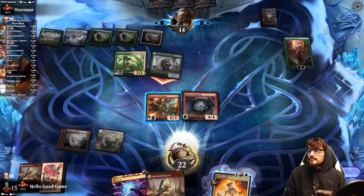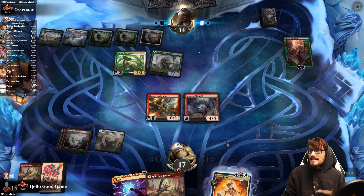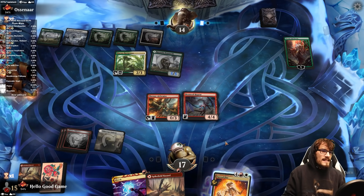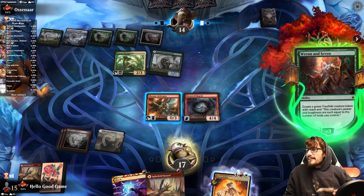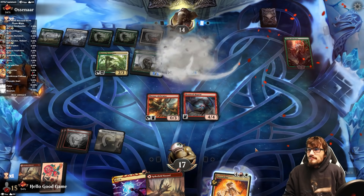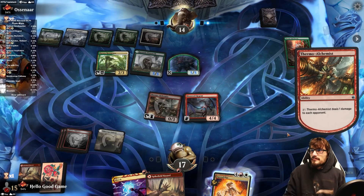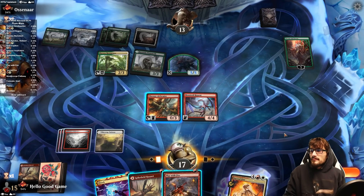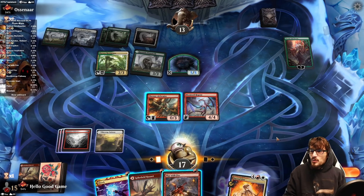No blocks — take the five, down to 17. Maya, you're being such a good girl — we should get a camera on you! They make that token; it's a 5/5. Wow. I have survived your predecessors, and I shall survive you as well.